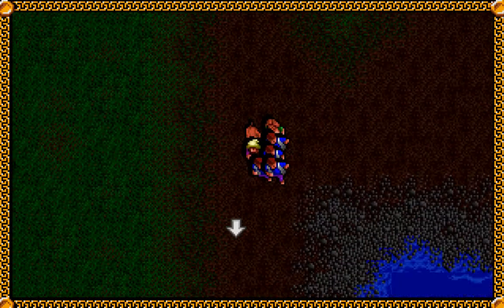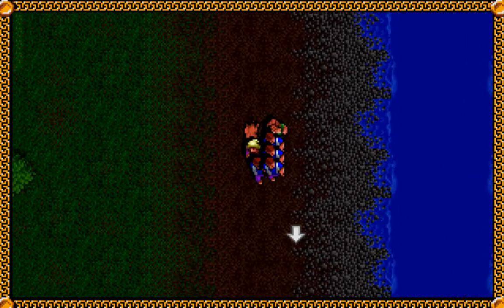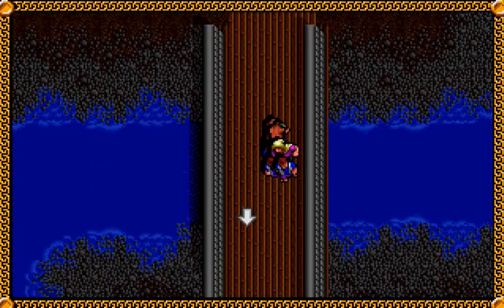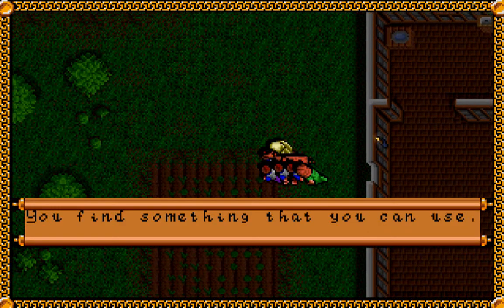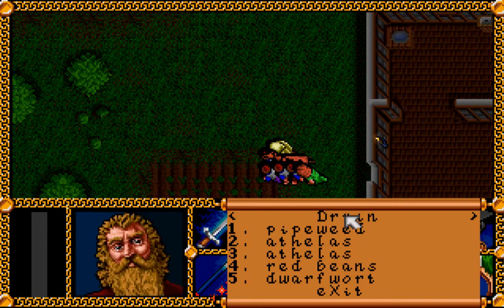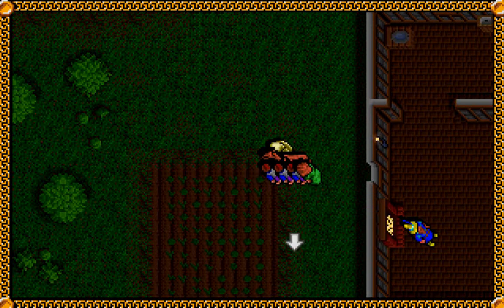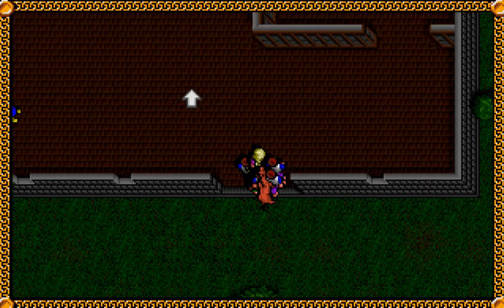Then go back to the riverbank and follow it back to the bridge that we ignored on the way up there. On this side of the river you'll notice that we have a house here. First we'll want to go to the garden and see what we can find there. We have a lot of foodstuffs here. Red beans and Dwarf War will just heal your health. Athelas also heals your health, but the character using it will need to have Herblore as one of their skills, or there are healers you can give the Athelas to and they can use them.